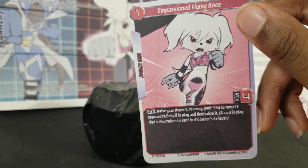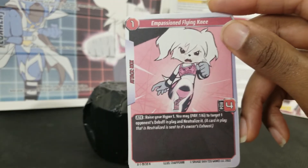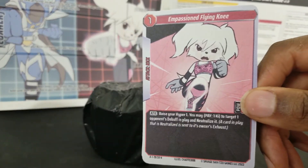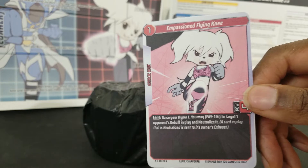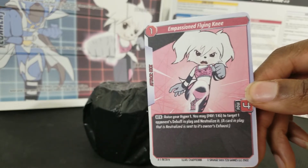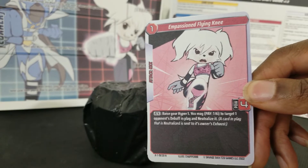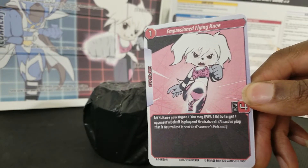A card that is neutralized is sent to its owner's exhaust — aka discard pile, graveyard. Pretty sweet move: get rid of an opponent's field spell, aka debuff, and do four pal with only one key cost.